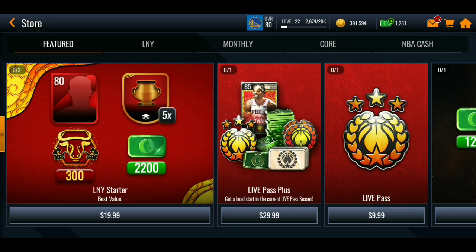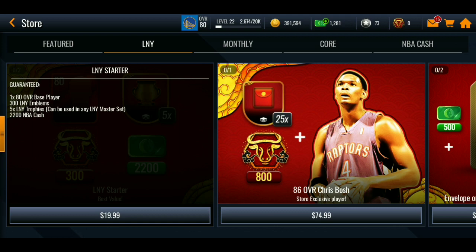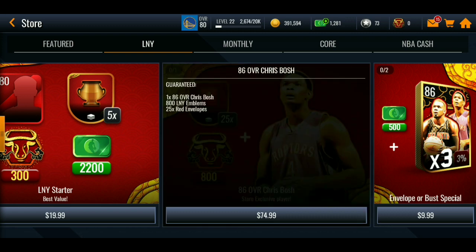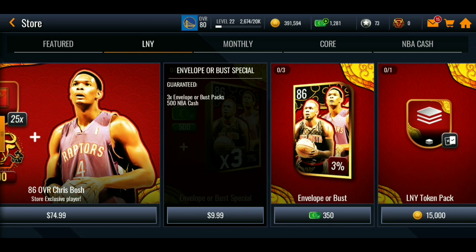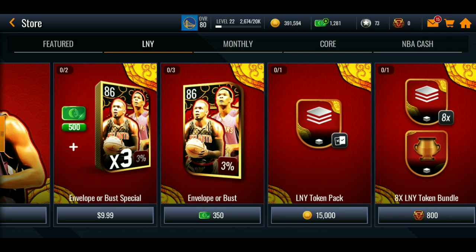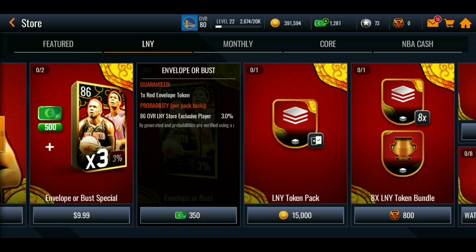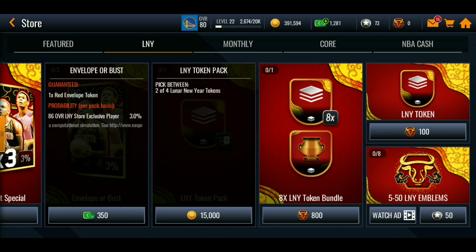In the store: LNY Starter pack at best value for $20, spending $40 gets you an 80 overall player plus 30 LNY emblems and 5 LNY trophies for 2,200 cash. There's an 86 overall Chris Bosh available for 25 envelopes plus 800 LNY emblems. An Envelope or Bust special at $10 gets 500 cash and three packs; the single Envelope or Bust pack is 350 cash for one red envelope token. LNY token packs give 2–4 tokens for 15,000 coins.